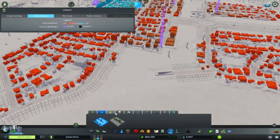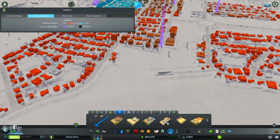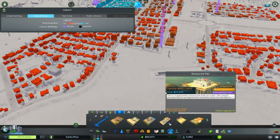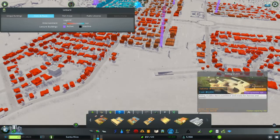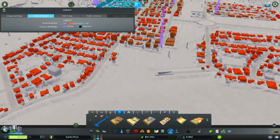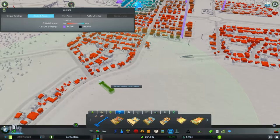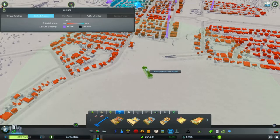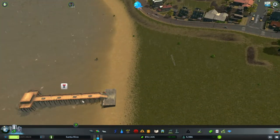I wanted to get some sort of water feature. So we've got some marinas which are pretty cool, restaurant piers at 25,000 — Jesus. We've got beach volleyball, riding stables. I think we do want a fishing pier — that is something we definitely want. Something like that, now I think this is accessed by road.